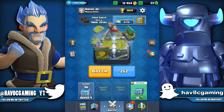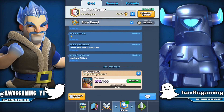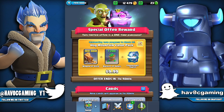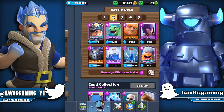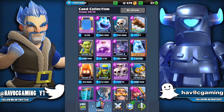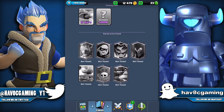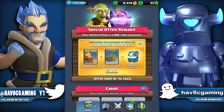We have to buy it. You can say that I am spoiling this account, but that's a great offer. Before we do that, I just wanted to mention that I'm missing a ton of legendaries — the Ice Wizard, Bandit, Electro Wizard, Night Witch, Graveyard, and Mega Knight. So we're missing pretty much all of them. I'm really excited to see if we can get at least one we don't have.